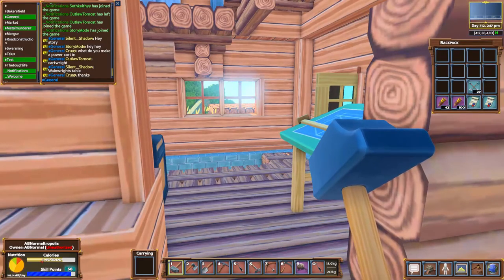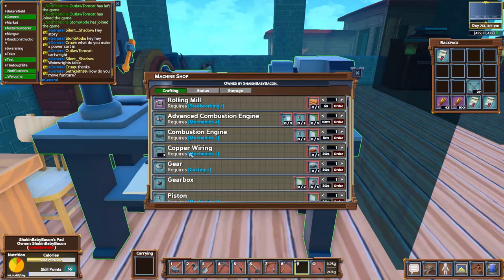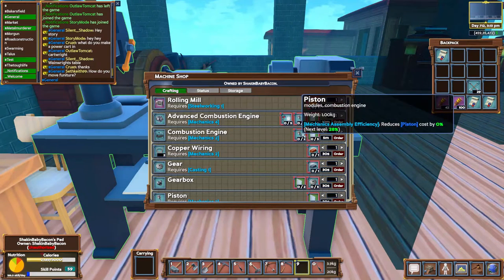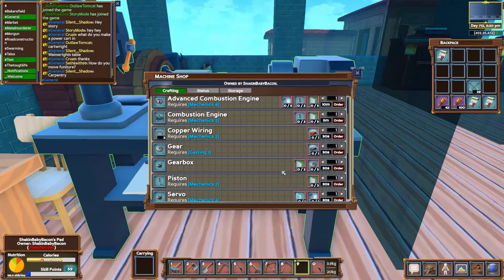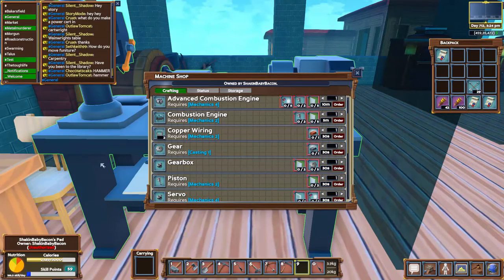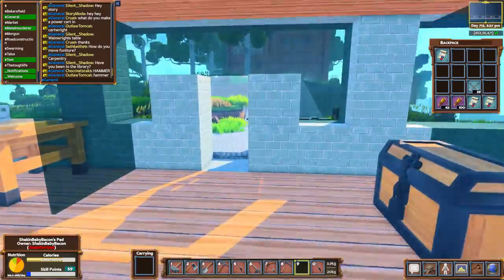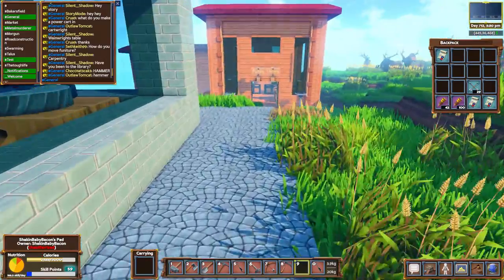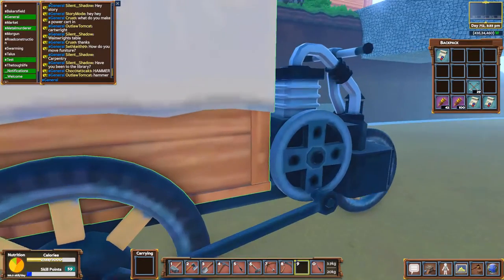You can make the combustion engine at the machine shop. The combustion engine requires a piston and steel, and the gears require steel and iron. Note that the piston also requires iron, and both require the blast furnace.